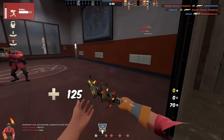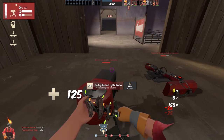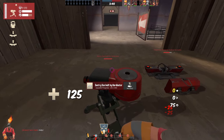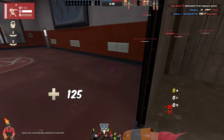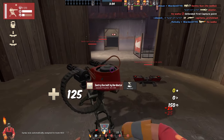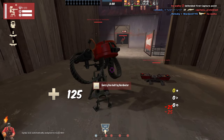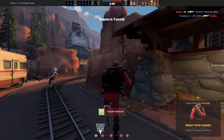If you play Engineer, it is also useful to press the loadout buttons in spawn to refresh your metal. Keep in mind that you need to be alive and in the spawn room to have an immediate effect on the loadout keys. Especially for Engineer, who benefits a lot from changing loadouts on the fly, the loadout binds are especially useful.